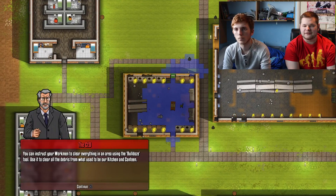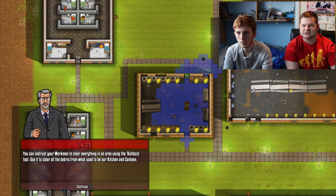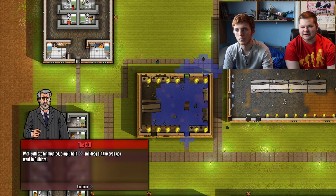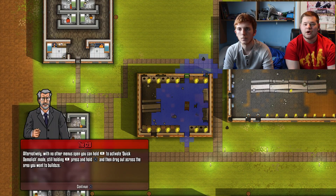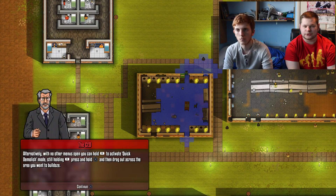You can instruct your workmen to clear everything using the bulldoze tool — use it to clear all the debris from the kitchen and canteen. To use it, press left to open the construction menu, select demolition, and highlight bulldoze. With bulldoze highlighted, press X and drag out the area you want to bulldoze. Alternatively, with other menus open, hold R1 to activate quick demolition mode — still hold R1, press X and drag across an area to bulldoze.